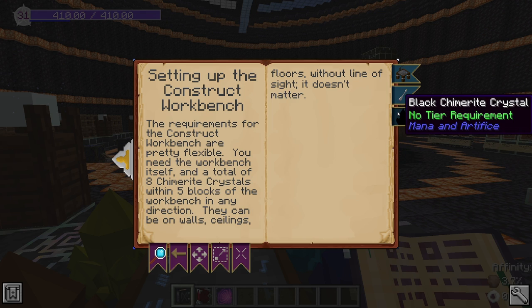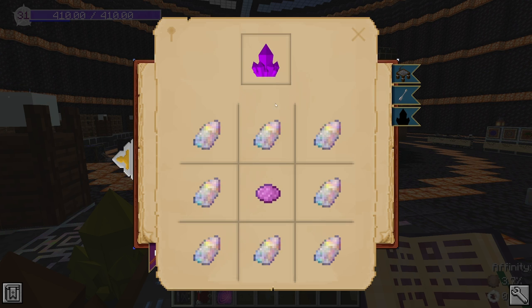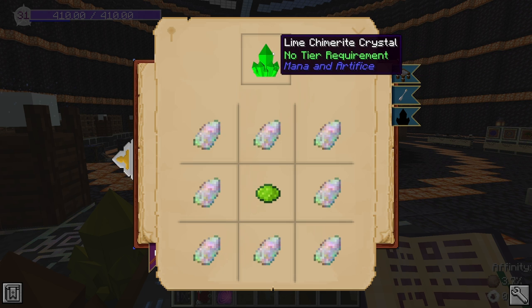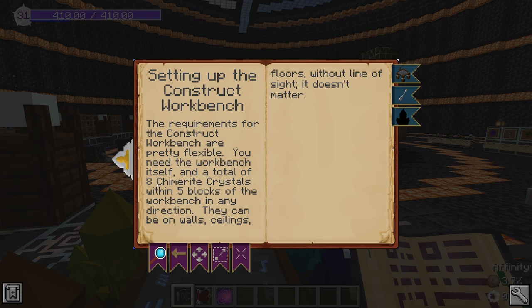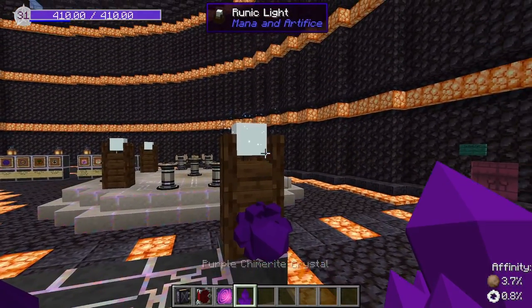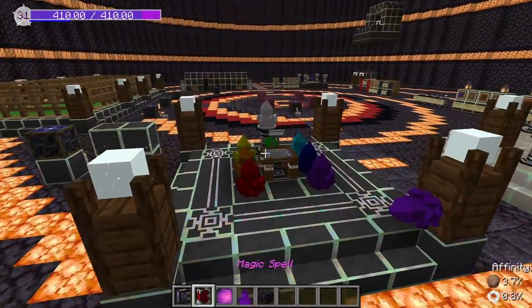Before continuing, you'll need exactly eight chamri crystals for the workbench setup. The recipe uses eight chamri crystals and one die of any type — the color doesn't matter, they all do the same thing. In newer versions they look a bit different, but functionally identical. Place the crystals within five blocks of the workbench; it doesn't matter if they're upside down or sideways.